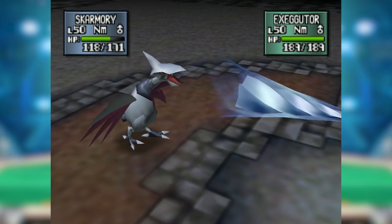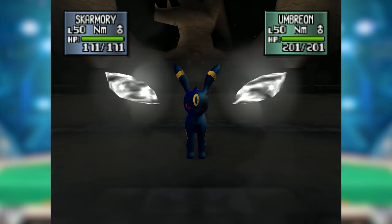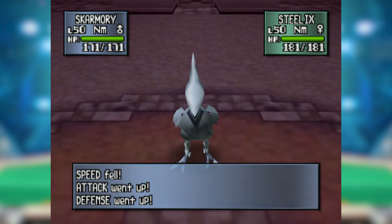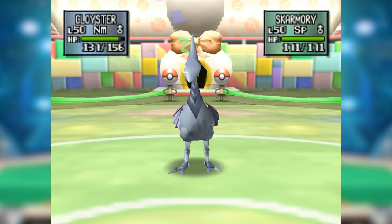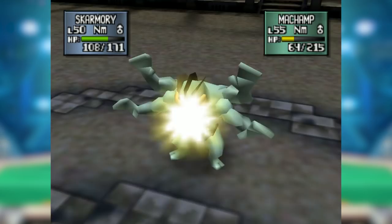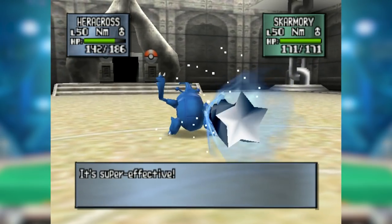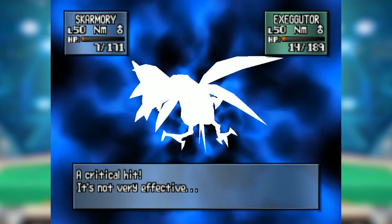The only physical types Skarmory took even normal damage from were Rock and Fighting; it either resisted or was immune to everything else. Its Flying typing brought more than just resistances: Whirlwind let it disrupt momentum against boosting moves or Mean Look/Perish Song traps, and it had Curse to boost its Defense to absurd levels. Rest and Leftovers gave reliable recovery, while Drill Peck threatened Machamp, Exeggutor, and Heracross — all prominent GSC threats.